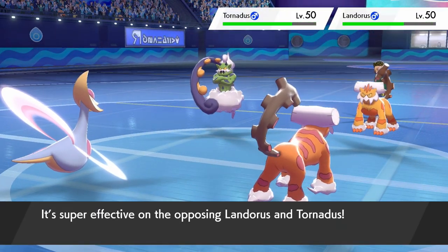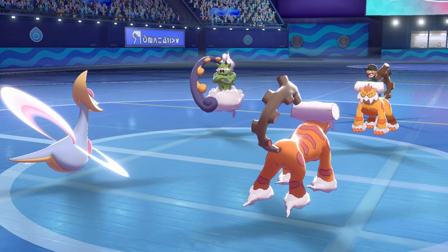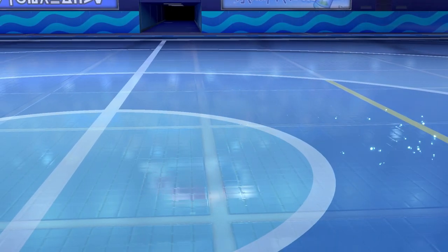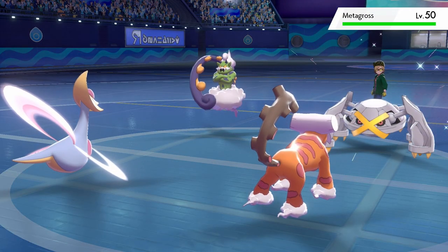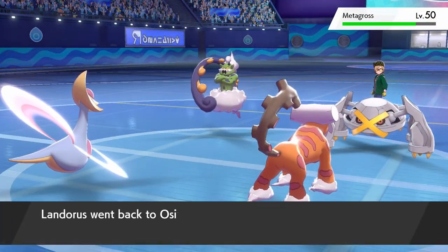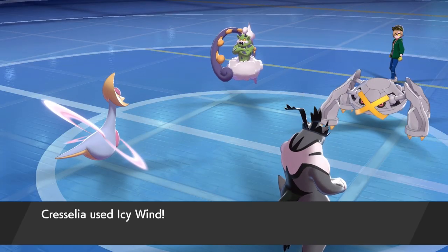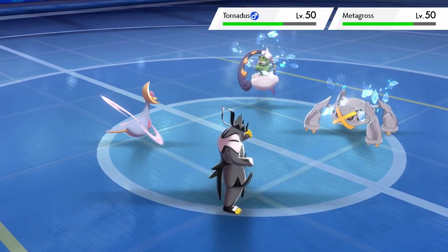The opposing Landorus goes for an Earthquake — we avoid that damage with our Flying and Levitate Pokémon — and we get the Icy Wind off, reducing speed by one stage. Tornadus then gets Tailwind up to regain speed advantage, and the opposing Landorus U-turns out, bringing in Metagross. Thanks to Intimidate, we don't take too much damage. We go for a U-turn ourselves to preserve Intimidate and switch in Urshifu.